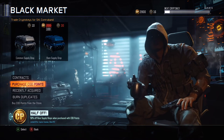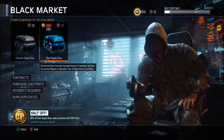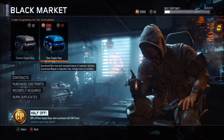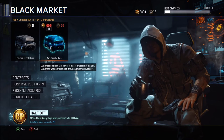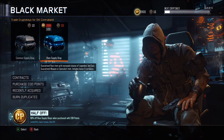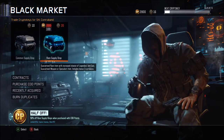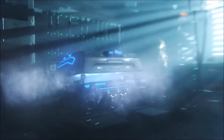Let's hop right into this first rare supply drop. My big priorities are a couple of new camos for the guns I use in competitive — so M8, Manowar, VMP, and KUDA. That would be cool. Also the butterfly knife, the sniper, the MP40 — that kind of stuff. But anyway, let's pop open this first one and see what we can get.